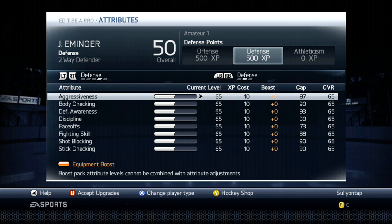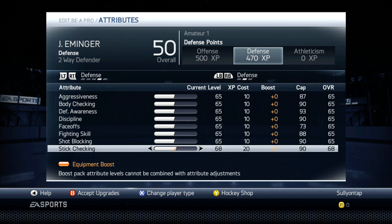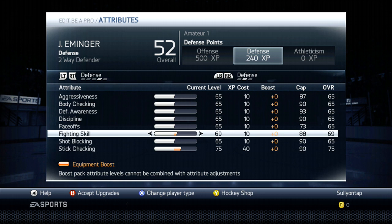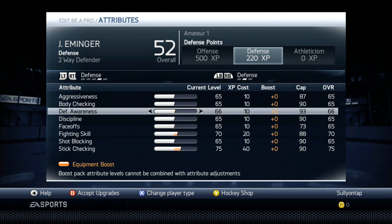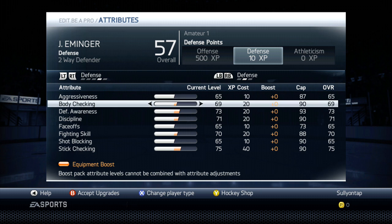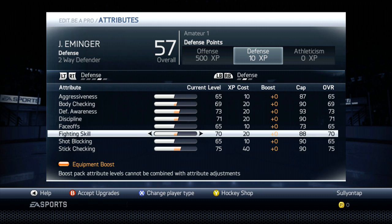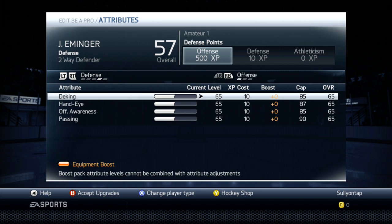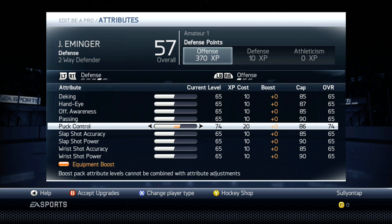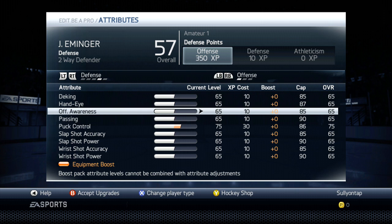Now we go into defense, and the most important clearly is stick checking in the defensive category. You also have to look out for defensive awareness — I put that up to 70, and also fighting because I want to fight in this game. Defensive awareness I jack up to 73. Discipline is very important because if you're going to try and take away the passing lanes with poke checks, you also don't want to be called for tripping — that's just the reality. So jack up that discipline.